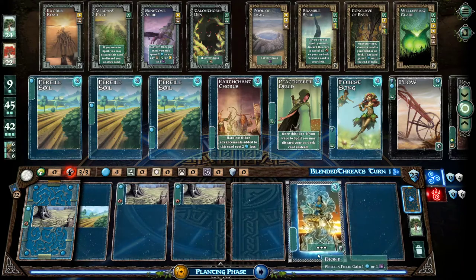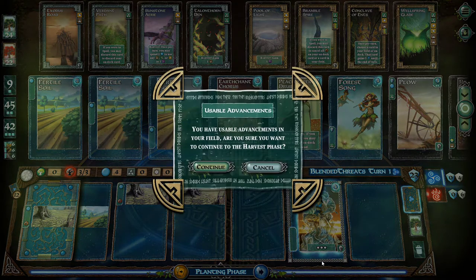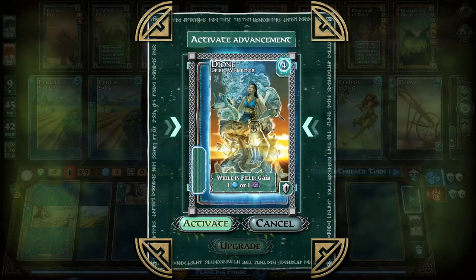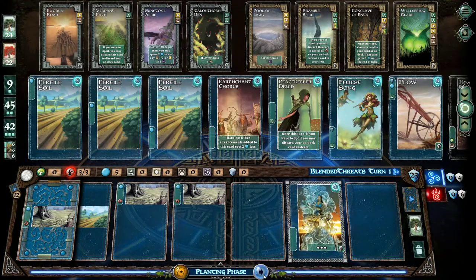Oh, there it is. Yeah, there it is right there. We get a one and a one. It says ore — that's interesting. Do I have to choose? Let me move into phase. Activate? Yeah, activate. Oh, there you go. You can choose. Yeah, there we go. One mana. Nice.